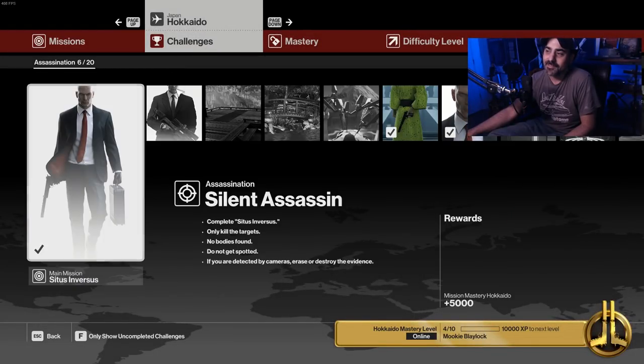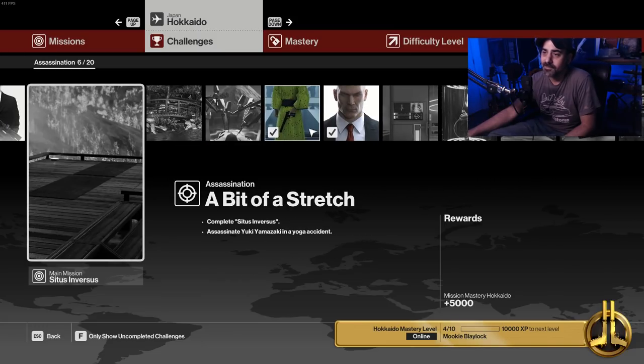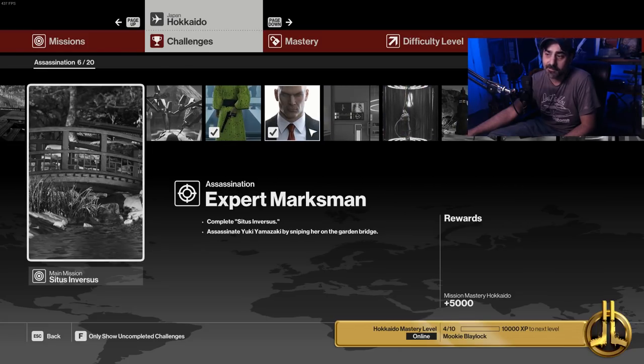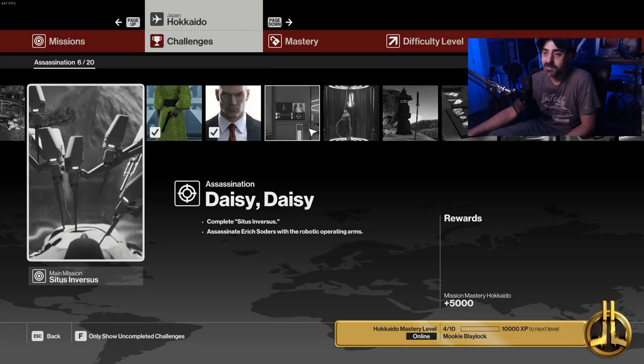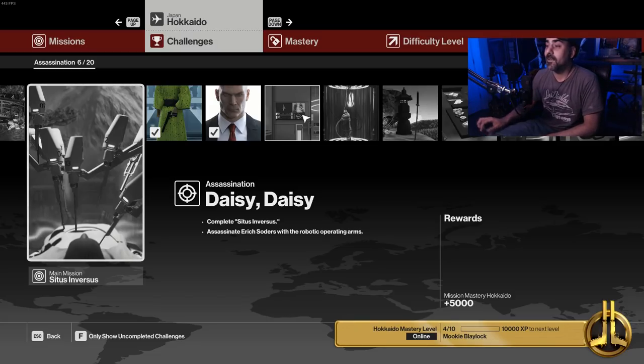Alright, let's do some more. I said last time I was going to take care of the Silent Ninja one and Sniper Assassin, but I'm going to save that for next time. So let's talk about the ones I have planned for today. This approach was kind of working out well for the other map, so let's stick to it — killing one target one way and then the other in as many other ways as possible. We have a bunch of Soders kills today and just one Yuki kill.